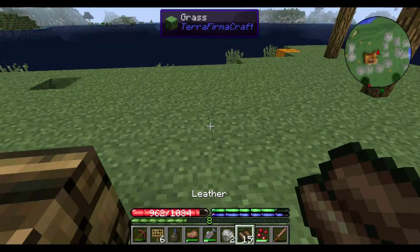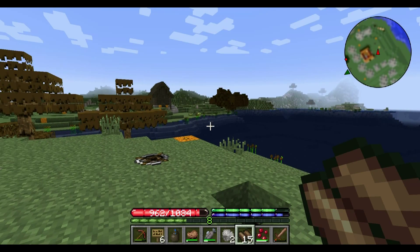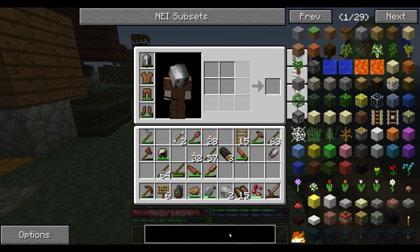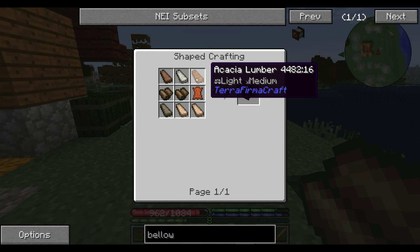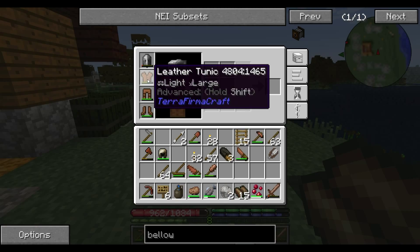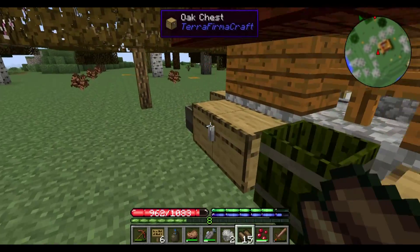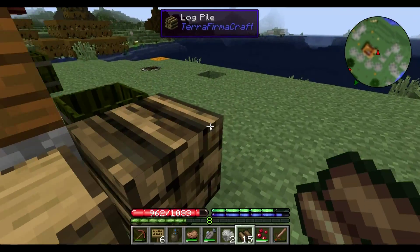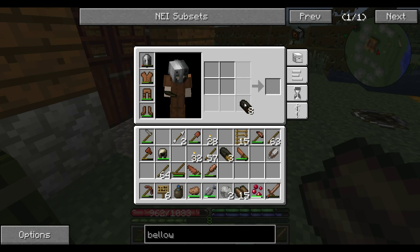We have plenty of leather — let's make a bellows. Since we're going back to the melting of ore and we have our crucible over there, let's look up the recipe for bellows. Bellows would make life easier — that's simple: three leather and a bunch of lumber. What do we have for lumber? Nothing at all. Is our saw in our inventory? It is.